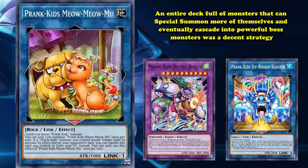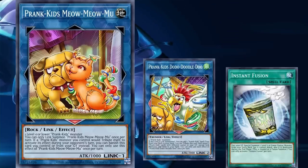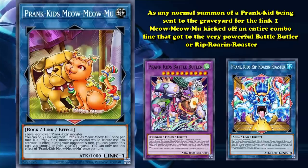But in its original incarnation, it had the problem of not always being able to efficiently get Prank-Kids from the field to the graveyard without including some other monster to link off into a Link 2 monster like Prank-Kids Dodo-Doodle-Do. The deck would run cards like Instant Fusion to supplement this with a free special summon to make linking off the first Prank-Kids easier. But with the release of Meow-Meow-Mu, Prank-Kids suddenly became one of the most consistent one-card combo decks in the game, as any normal summoned Prank-Kid being sent to the graveyard for the Link 1 Meow-Meow-Mu kicked off an entire combo line that got to the very powerful Battle Butler or Rip-Roarin'-Roaster.